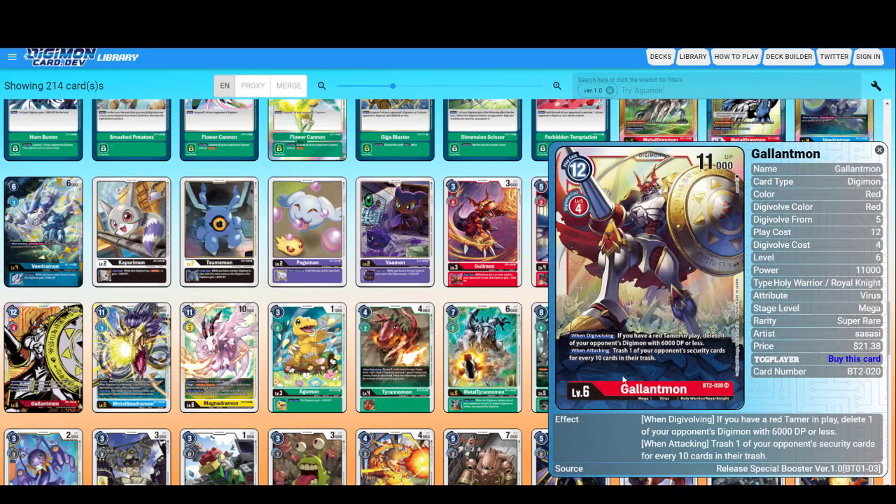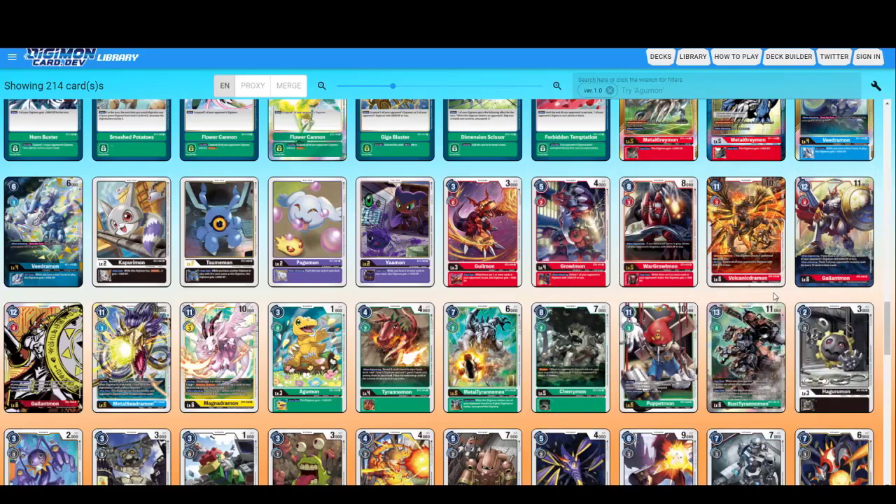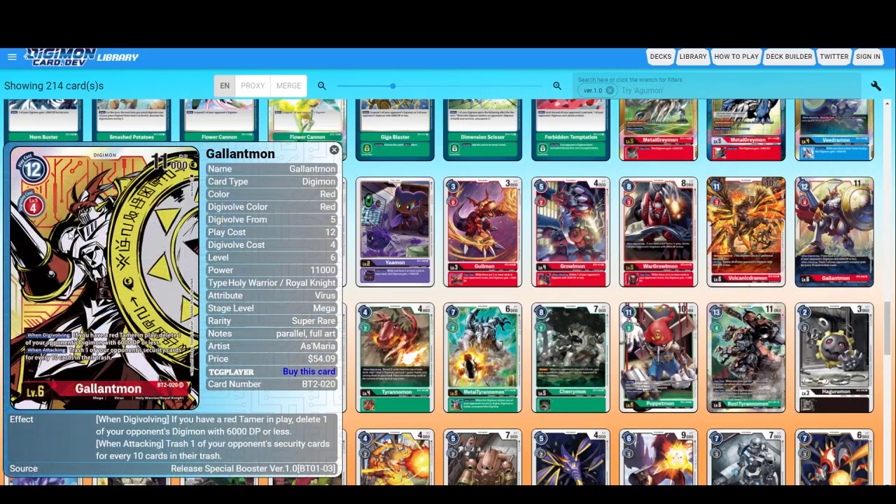Gallantmon — one of the Royal Knights. When Digivolving, if you have a red Tamer in play, delete one of your opponent's Digimon with 6000 DP or less. Trash one of your opponent's security cards for every ten cards in their trash. If you're playing against Purple, he most probably loses with one attack. And this is the alternate artwork — look at it, guys.